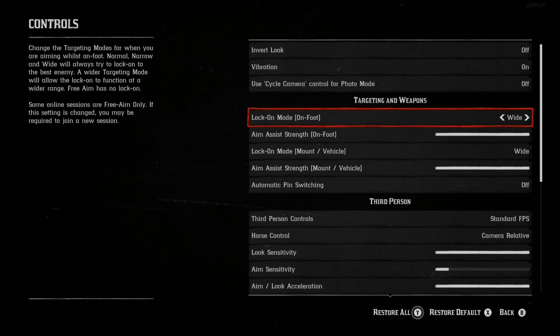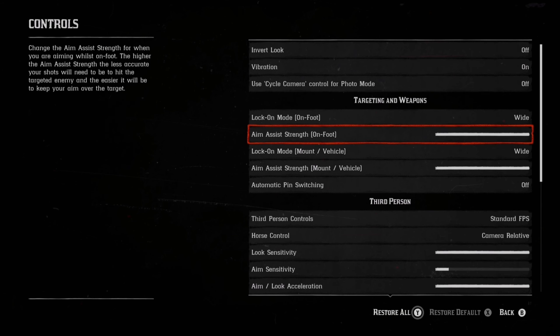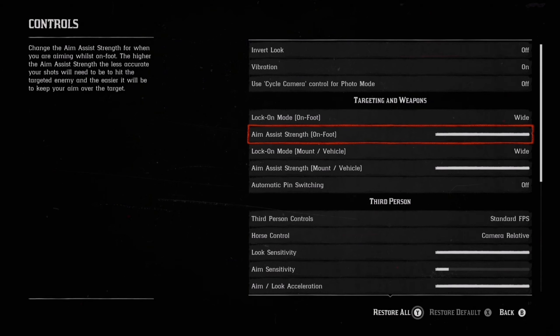The first thing we're going to look at is lock-on. I know that some of you prefer this on narrow, but when it comes to spinning and being able to turn rapidly, the setting needs to be on wide. By doing this you'll be able to turn and kill your opponent a lot faster.